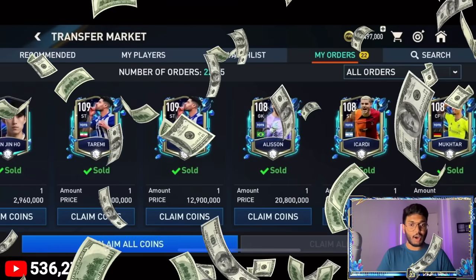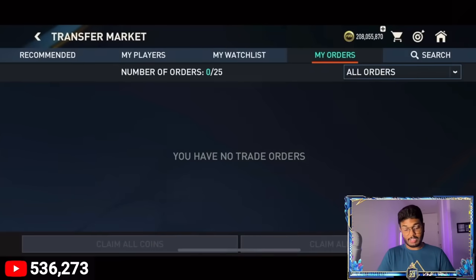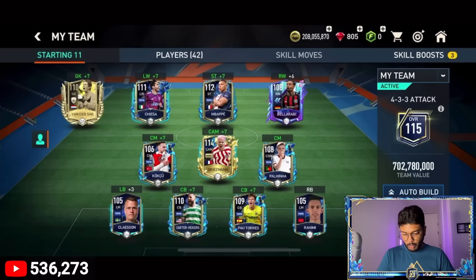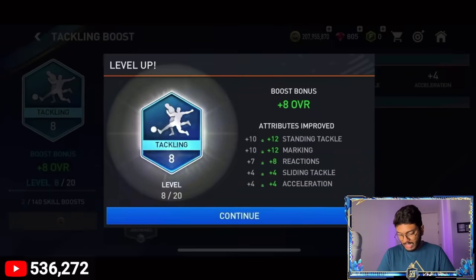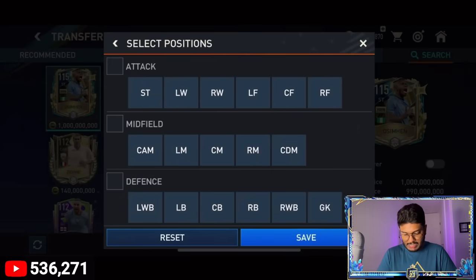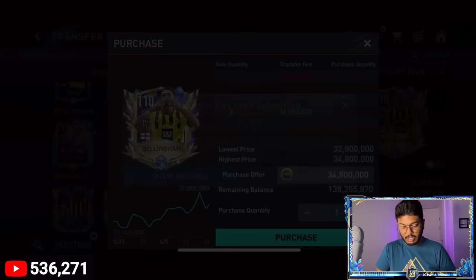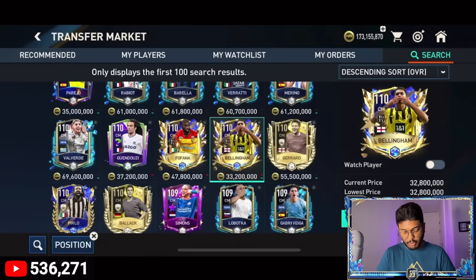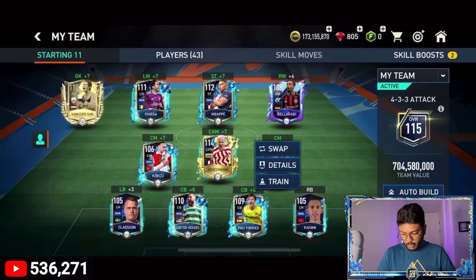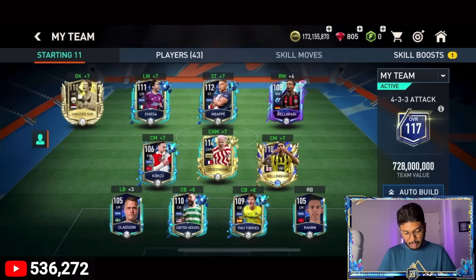I've sold all the players not required for the team - let's see how much we made: 147.5 million coins, and now we are up to 208 million coins total - that's insane! Time to bring more changes and additions to the team. We need a right wing, left back, right back, and two center mids. I found the perfect center mid - Jude Bellingham Ultimate Team of the Year, 34 million coins. He's already in - let's put him in the squad.